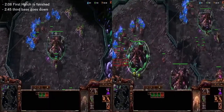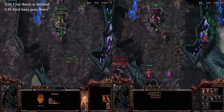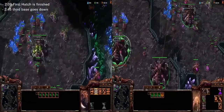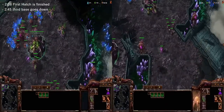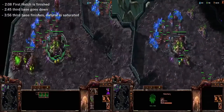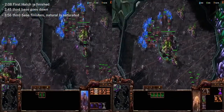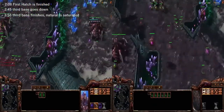So the larva income is exactly the same on both sides. At 2:45 our third bases have gone down and we're at 35 supply on both sides. On the left hand side we have an additional queen — that's two supply we should always be ahead on the right. Worker counts are very similar: 16 on the left, 15 on the right, both going up to 18. At 3:56 both third bases finish and our naturals are fully saturated as we begin making drones for the third.